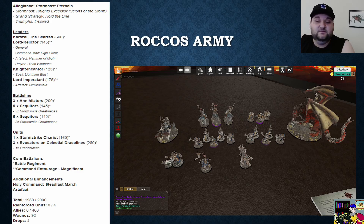My battle line are three Annihilators with shields for that two-up save, acting as a pinning piece and dealing mortal wounds. Two units of Sequitors are maxed out on great maces — two per five models plus the prime can take one as well, giving three great maces per unit. I've got a Storm Strike Chariot for mortal wound output and pinning, Evocators on Dracolines who are an amazing mortal wound and combat output — they murder everything they touch. The Evocators know a spell: Empower, going off on a six, giving plus one to wound to a Sacrosanct unit. I come in at 1980 points.